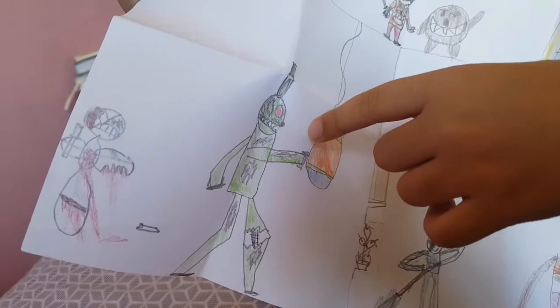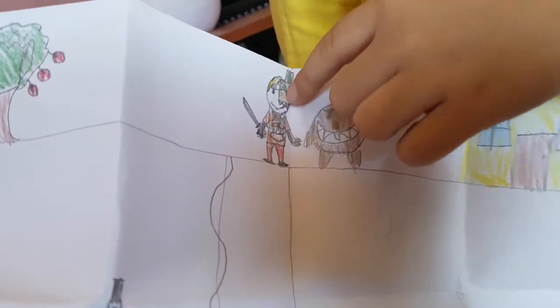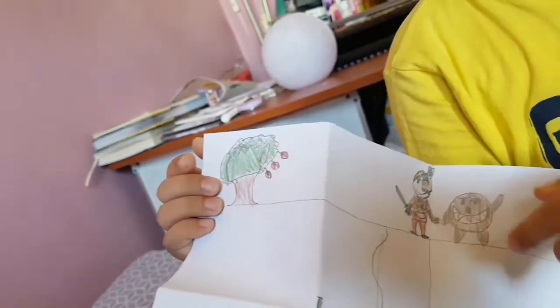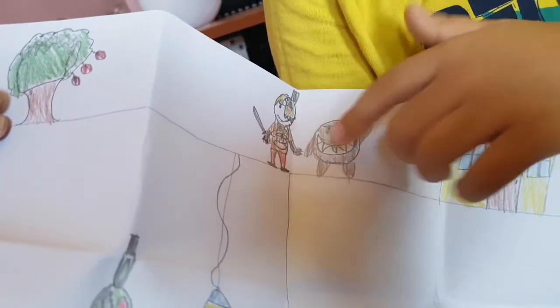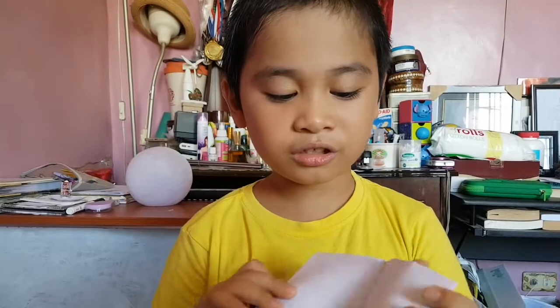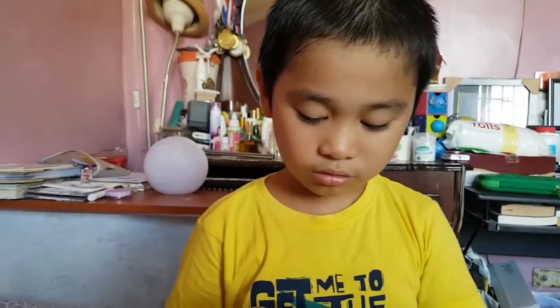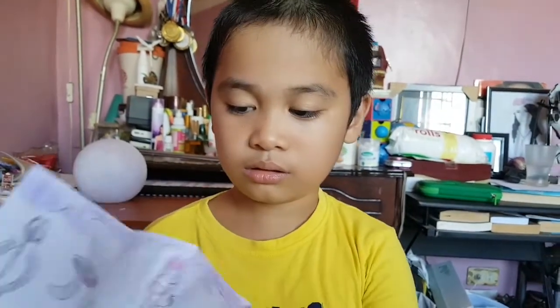This is my normal self — I have my half-Springtrap side and this is Momo... well it's not Momo, that creature. This is our house and an apple tree. I love apples. I have a katana and I'm wearing my Freddy's shirt. And this one — I watched Bird Box and I created my own monster. Me and my friend are surviving — this is Bird Box.